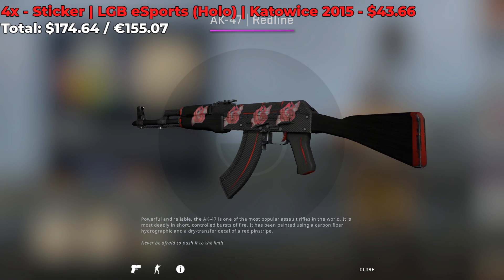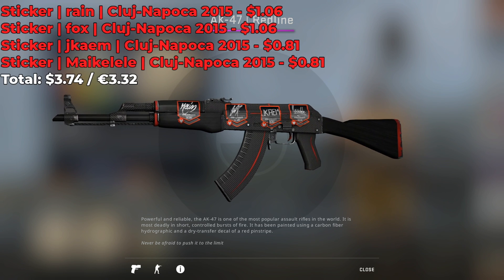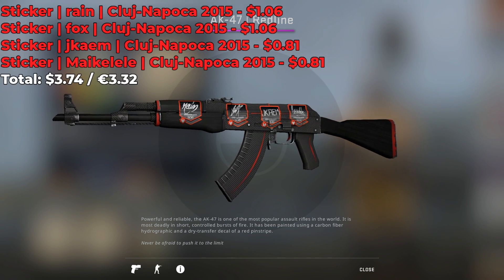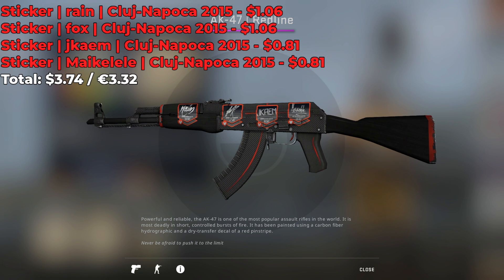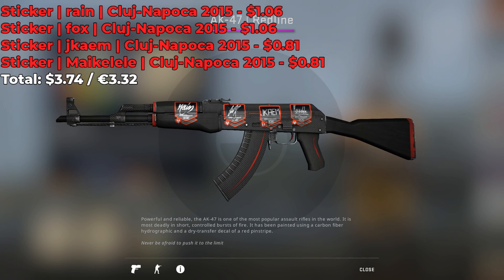It's an insane sticker combination, and if you have the money, I definitely recommend this. But here's a much cheaper and realistic alternative. This AK right here comes with 4 G2 Esports player autographs — one from Rain, one from Fox, one from Jacom, and one from Michael Ailey. In total, the sticker combo costs $3.74.